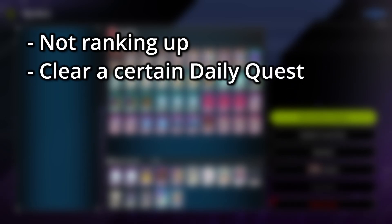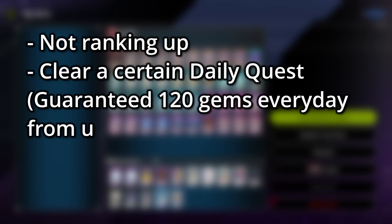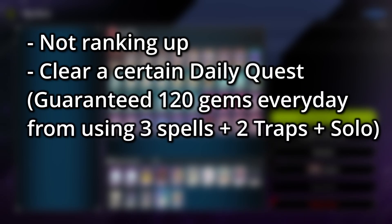Clearing daily quests — every day we get assigned three different quests consisting of summoning XYZ, summoning fusion, doing three spells, two traps, win a duel, normal summon, etc. We basically use this deck to clear two traps and three spells, and I usually do it in solo mode so I'm not ranking up at all, but I still get my 120 gems every day consistently.